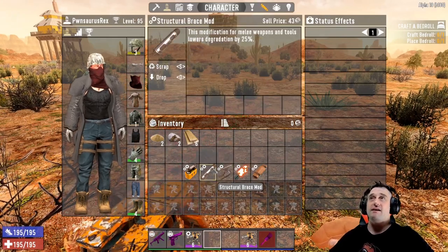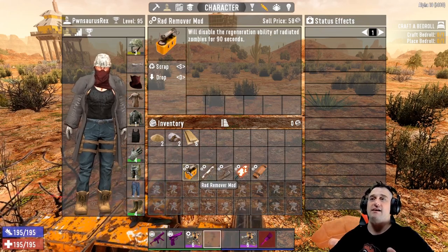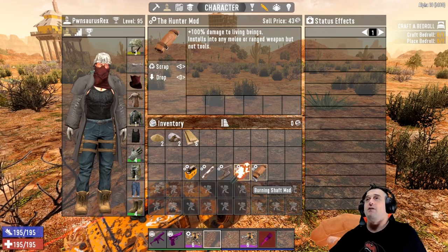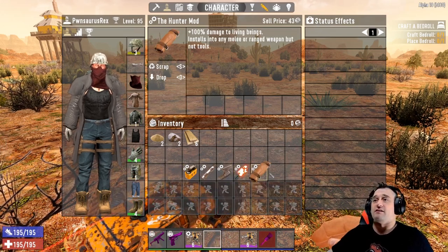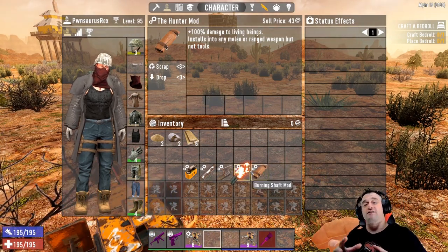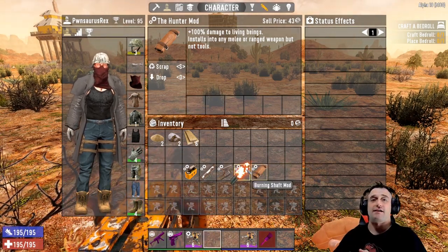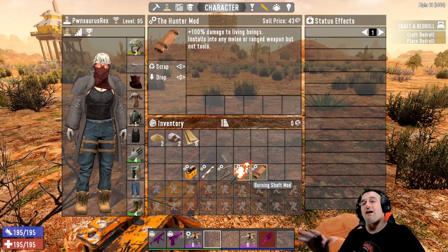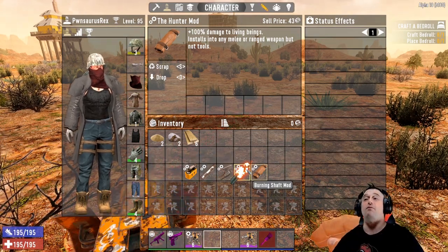The Structural Brace mod makes it so that degradation is reduced. The Rad Remover will make it so that radiated zombies will not heal. The Hunter mod means you could kill animals with it. So these are my top five for this Robotic Sledge. I don't think anything else is a viable option unless you have empty slots to fill up.